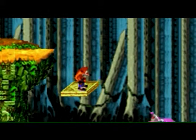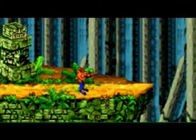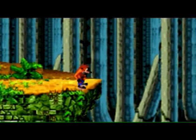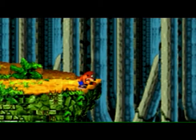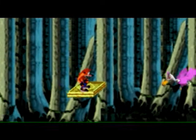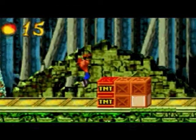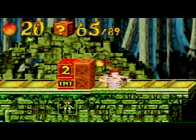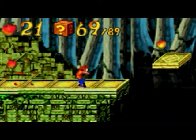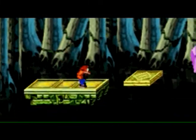Just jump down here and avoid the next bird — you should be away sailing. Waiting for the platform, and avoid the next bird as well. Jump up here and then kill that gecko.